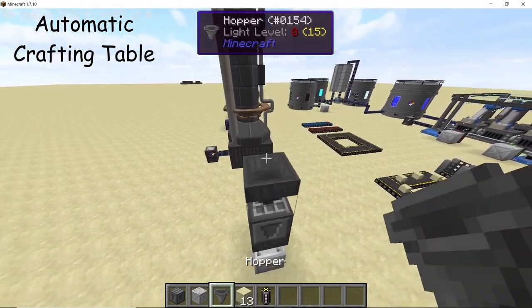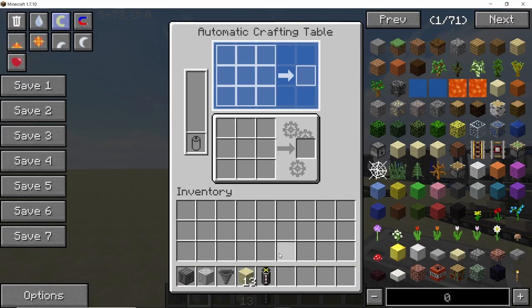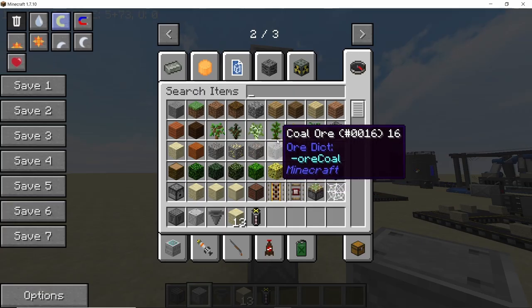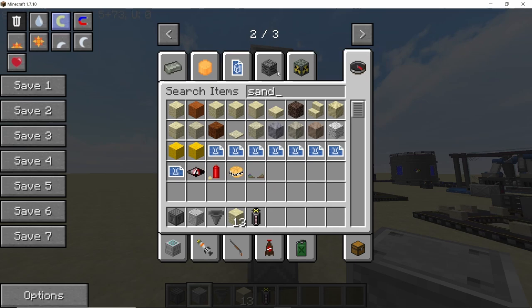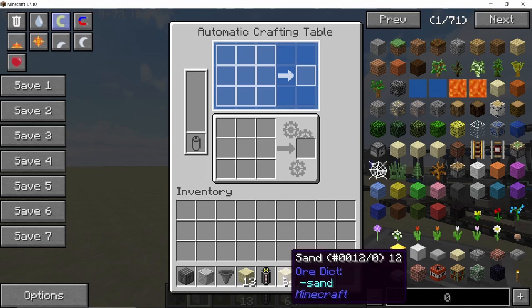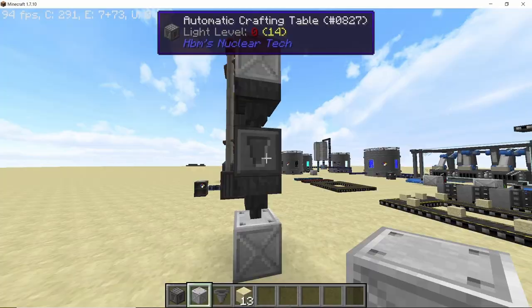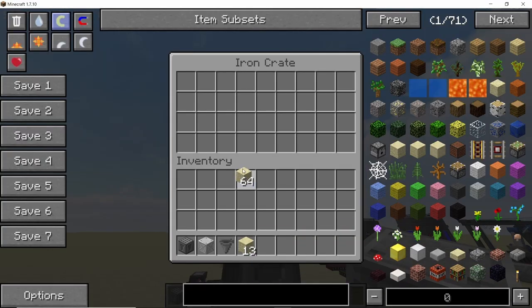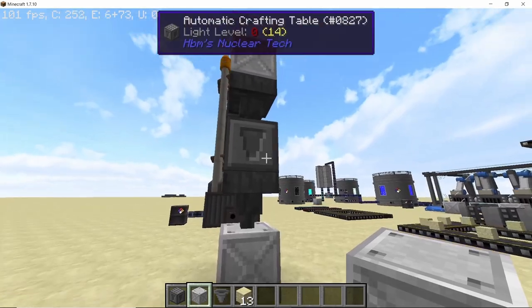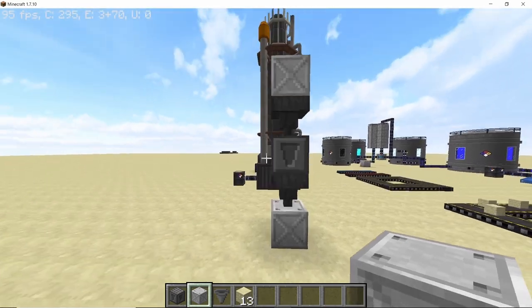Next is the automatic crafting table, which accepts input from the top and outputs from the bottom. You can select any recipe you'd use in a normal crafting table. Being in a desert biome, I'll use sandstone: four pieces of sand give one sandstone. Power the table, fill the input grid with sand blocks, and it starts working — sand blocks are transferred in and converted into sandstone, which is deposited into the bottom grid.